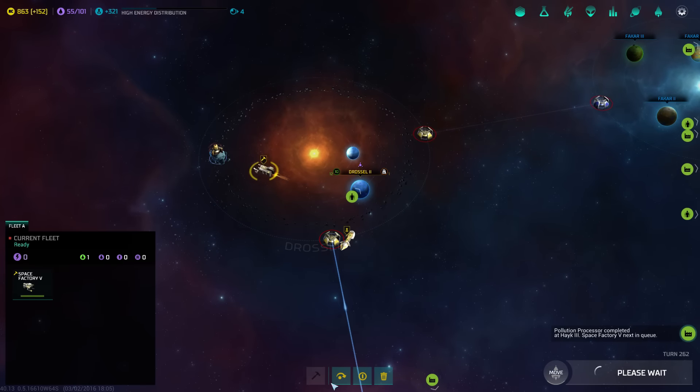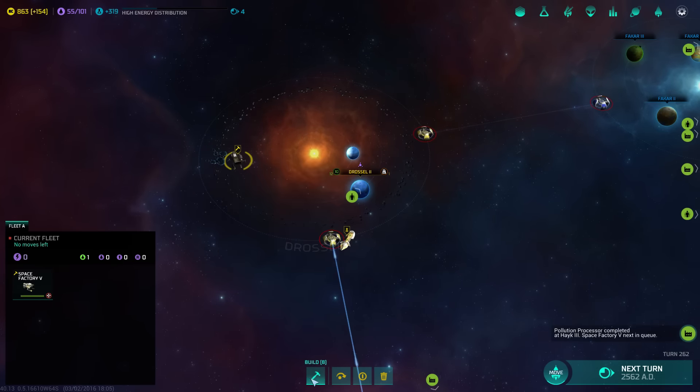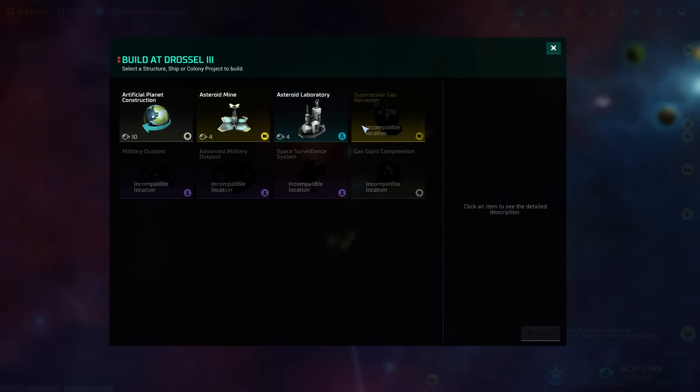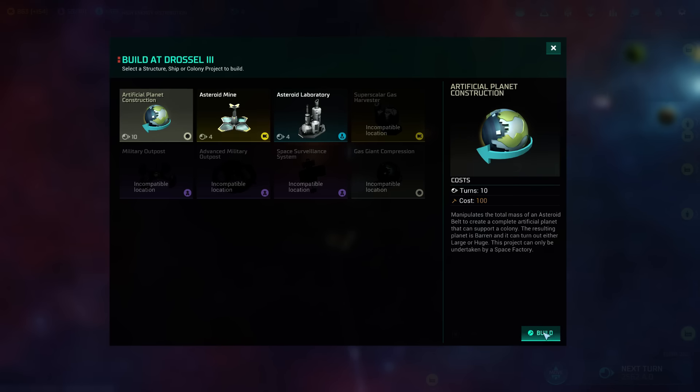I think we're gonna send it over there. Build a planet. Oh, I guess that's not an option. Well, we'll build that instead. Never mind — here it is. I couldn't believe I didn't see it.